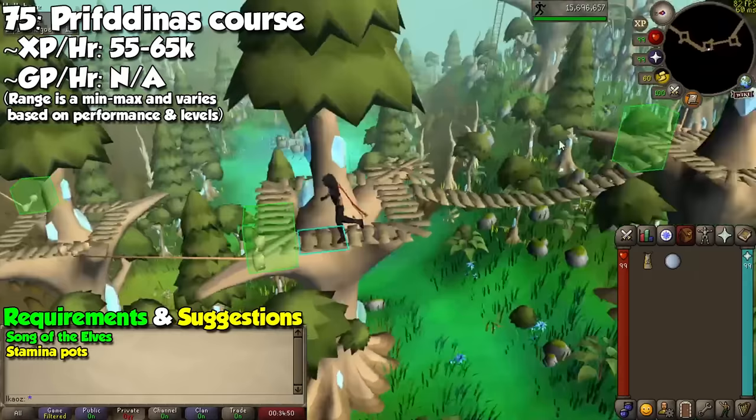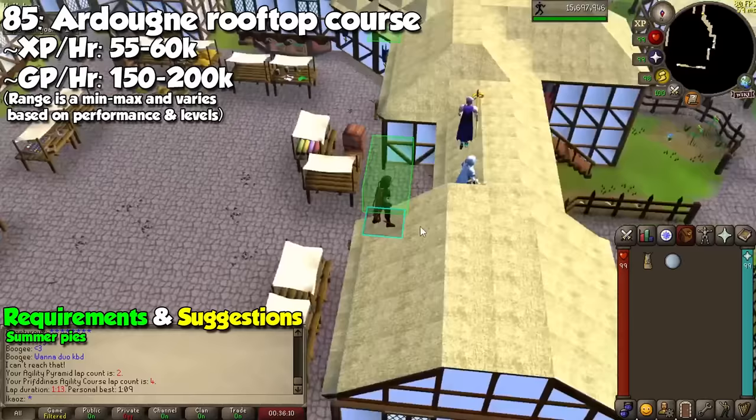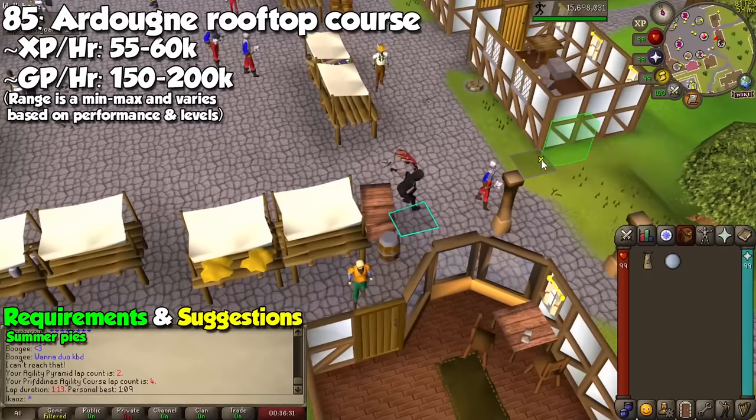The last alternative method I recommend is the Ardy Agility course. You may do this at level 85 after eating a Summer Pie, which boosts your agility level by 5. You may actually do this with any rooftop course, and you can even turn on the Preserve Prayer for the boost to last longer. You'll get a ton of Marks of Grace and upwards of 60,000 experience per hour.